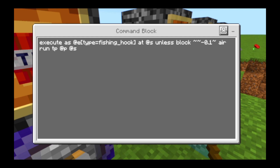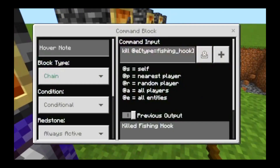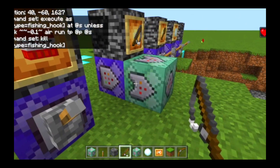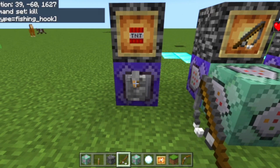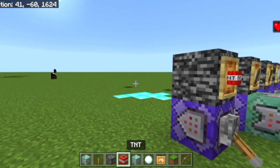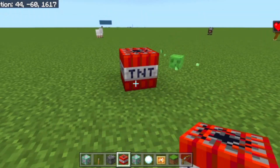The fishing hook won't work for multiplayer. But at least we have the TNT that automatically follows the nearest entity.